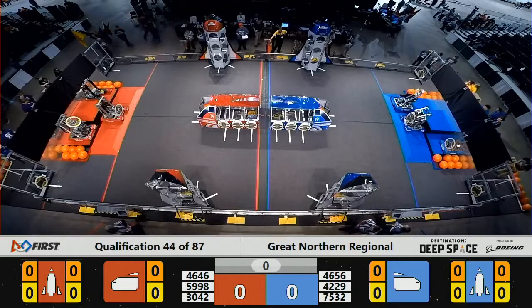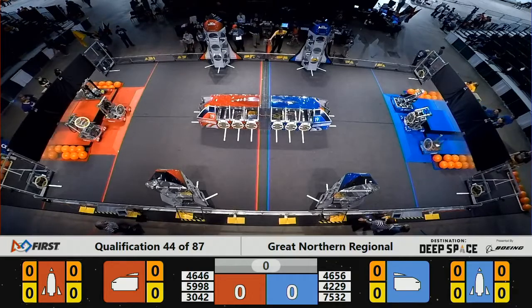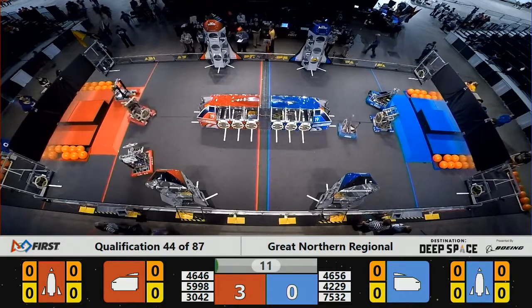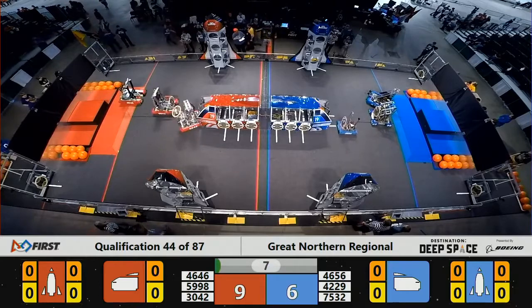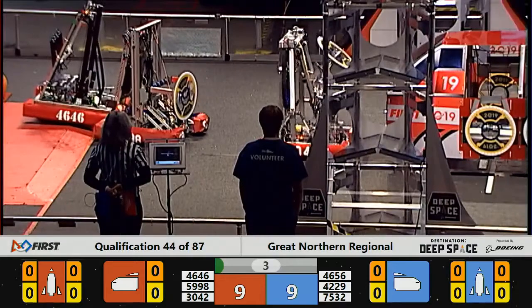Space Explorers, between the lines — 3, 2, 1, go! Robots driving through a sandstorm here on Planet Primus in Qualification 44. 46-56, Rock Solid Robotics, trying to line up and deliver a hatched panel to the Blue Alliance cargo ship.